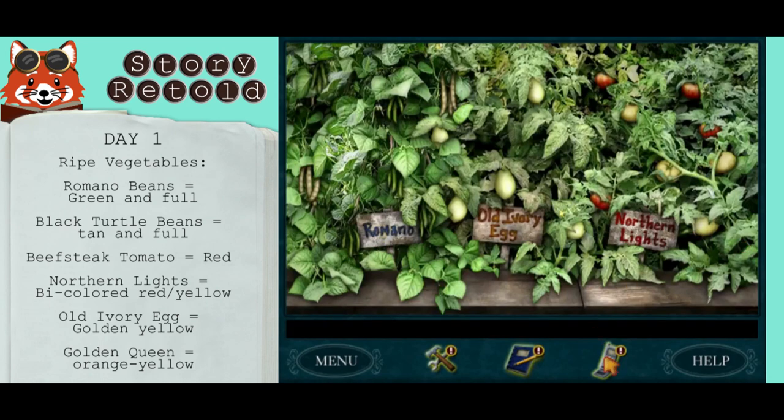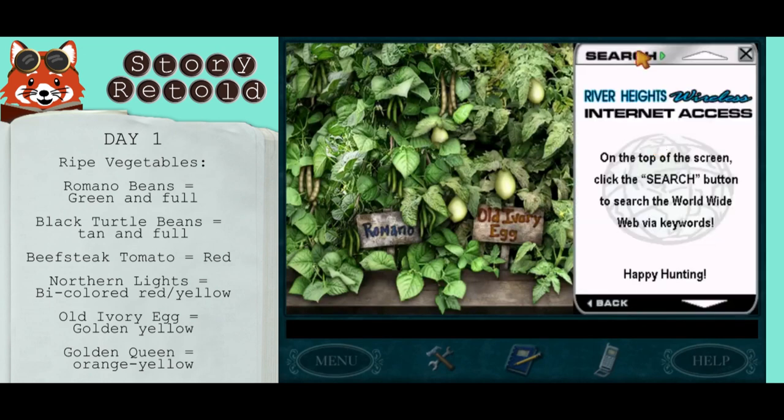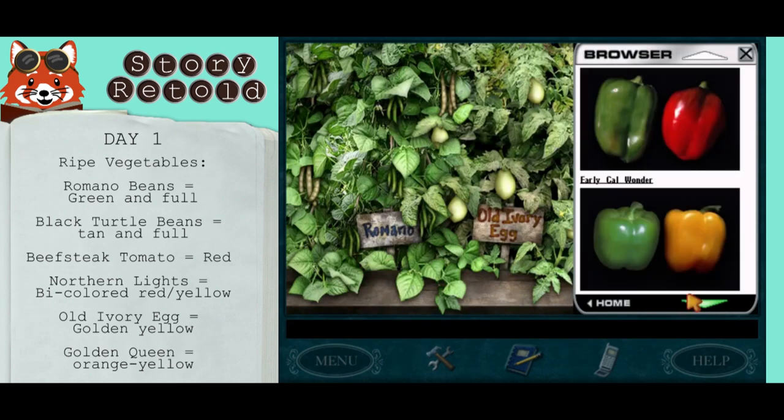Open up your phone and click web. Click internet browser and search. Now you should be able to search 'harvesting vegetables.' Read up on this to find out what are considered ripe vegetables.